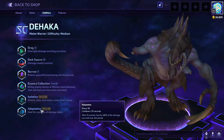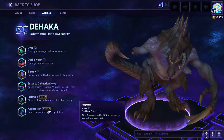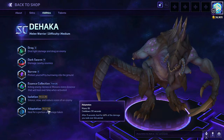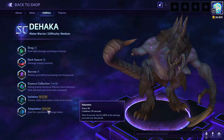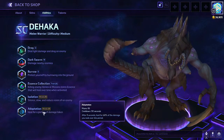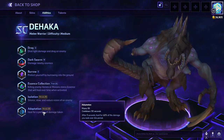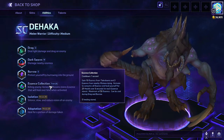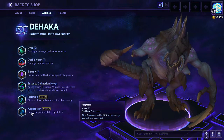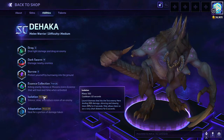His other heroic is Adaptation — after 5 seconds, heal for 60% of the damage taken over that period. It sounds good if you're going to be a tanky self-healing warrior, but the problem is it's very inconsistent. The cool thing is that if you pick this, he grows his arms back, which is pretty cool. But Essence Collection is much more effective at healing than this is. I've tried it and it's not nearly as effective as I thought. So Isolation is pretty much going to be the go-to heroic for this character.